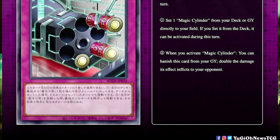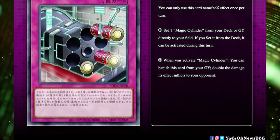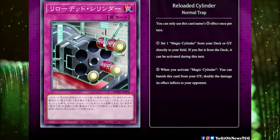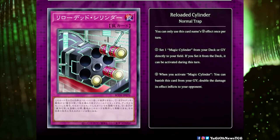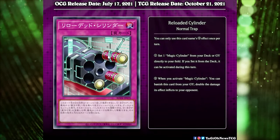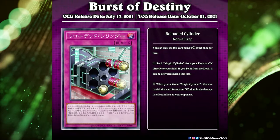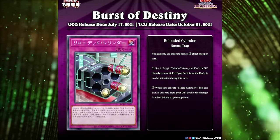The second effect — that hard once per turn effect — says when you activate Magic Cylinder you can banish this card from your graveyard and double the damage its effect inflicts to your opponent. This card got announced right before I made that Magic Cylinder custom card announcement, and people were asking if I made that announcement because of this card. That wasn't the case; they just sort of aligned like that, which was pretty funny. But compared to the insane custom cards related to Magic Cylinder, Reloaded Cylinder is pretty bad — though those were custom cards and this is a real card getting printed.